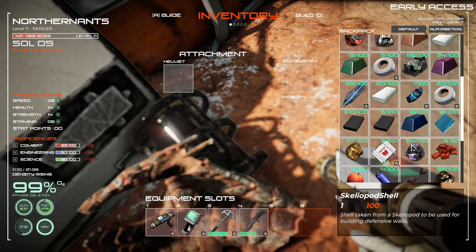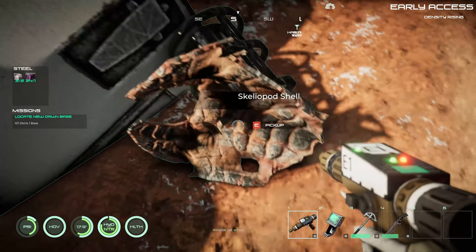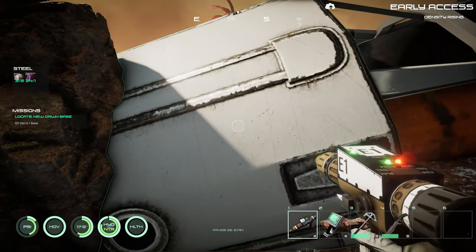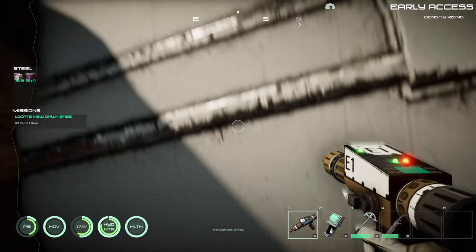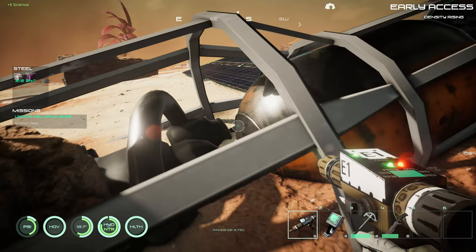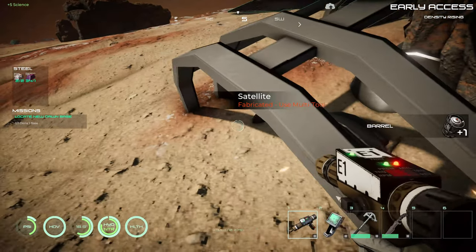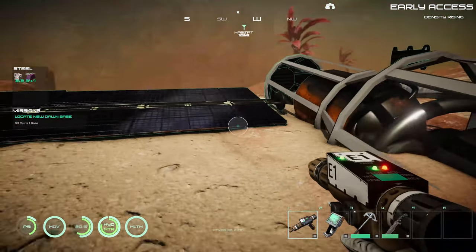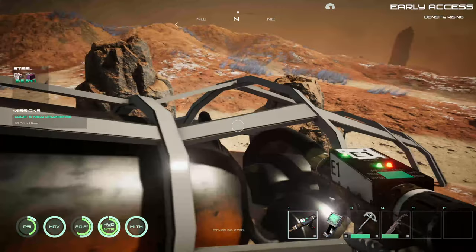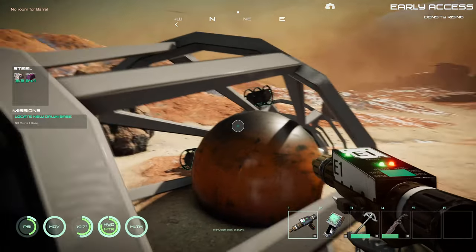I would definitely rather have the barrel. Come on, there we go. Good — we need steel plates. Nice, another one and another barrel, that's good. Oh, where'd that go? I thought I just saw another barrel up there — yeah, there are two of them.